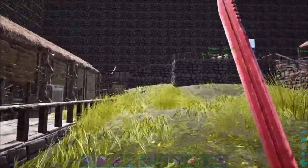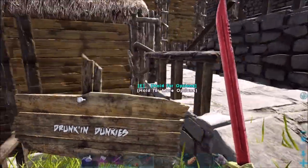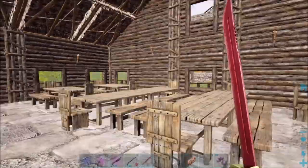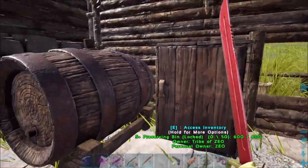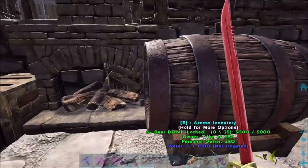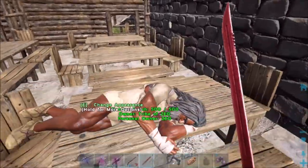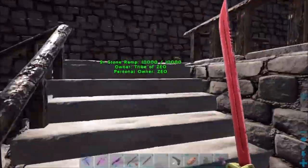Over here I built a pub called Drunken Donkeys — Donkeys being those crazy-looking fish out in the water. We've got two little entrance parts. Inside the pub there's the bartender pointing at me. I made a preserving bin as a refrigerator, two beer barrels, a fireplace where they cook food. Out here is a little patio section with seating. And of course we've got the town drunk sleeping in his underwear on one of the tables.